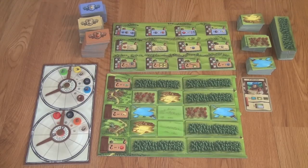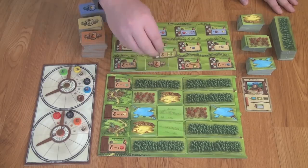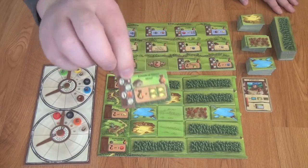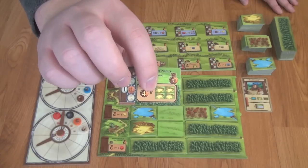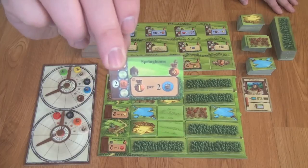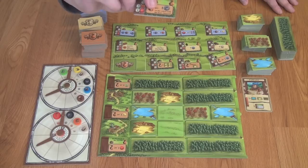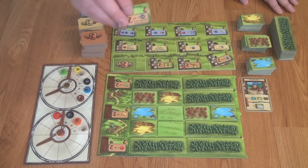The bottom area is going to be end game points — they're going to have various ways of scoring based on what you have on your board, what resources you have, or what you've built throughout the game. For example, this building costs two wood and one clay, and at the end of the game you're going to get four points if you have four sand pits right next to each other in a specific shape. Other ones might be one point for every two water you have remaining at the end of the game, or you may get a point per charcoal on the wheel with the least charcoal. Whichever wheel has the least, you'll get one point per charcoal.